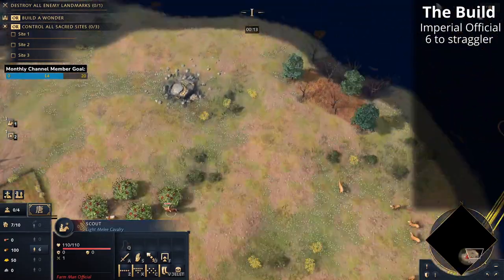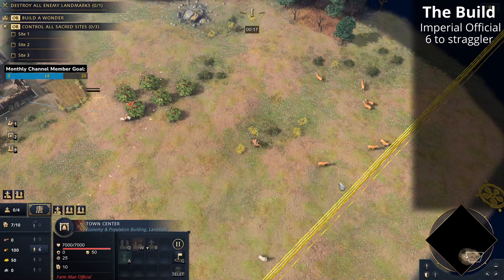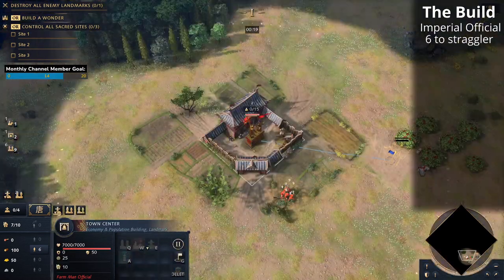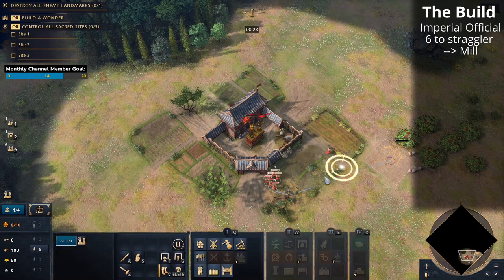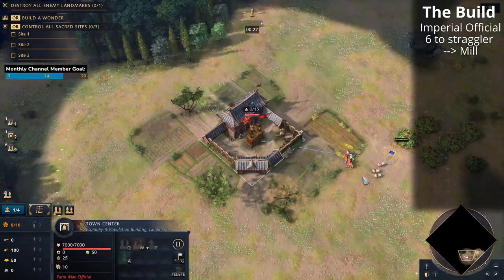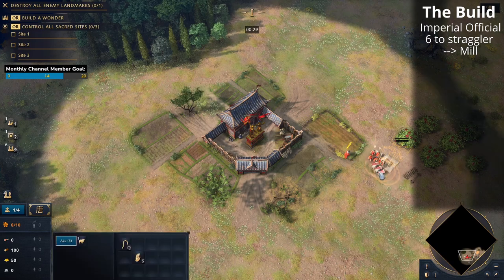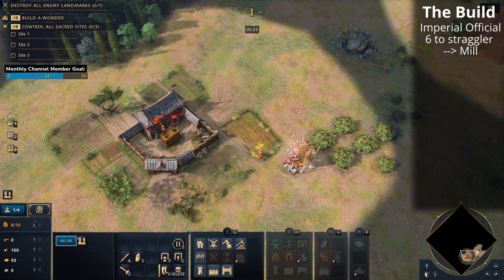Those six villagers gathering lumber at the straggler tree will not drop off the wood at the town center. Before they drop off the wood they will need to build a mill, so you have to wait for those villagers. You can see I've got them control grouped — we're going to pull them away just before they deposit and they're going to build that mill. We'll also supervise the mill with the imperial official so when they do drop off the wood it's all supervised and you get extra wood from it.